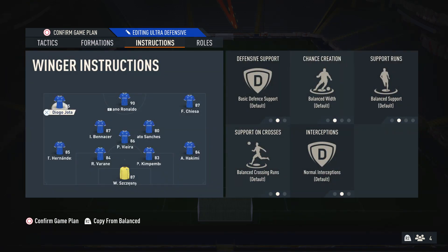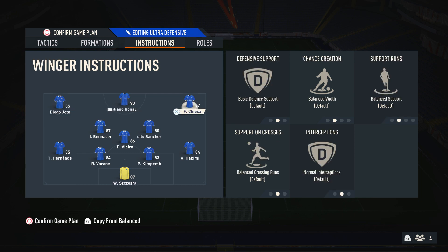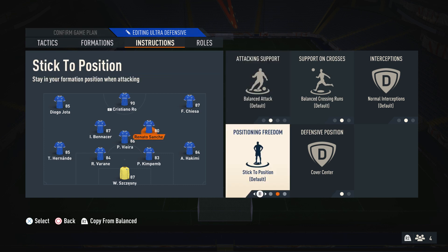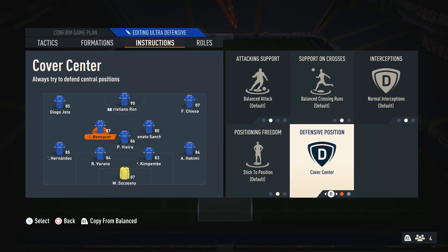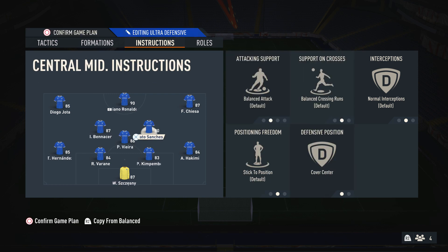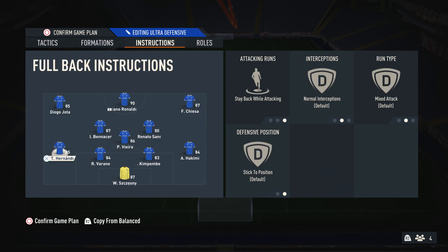For player instructions, for all of the attackers I just leave them alone. I feel like you restrict them too much if you change them, and giving them freedom by not restricting their instructions actually benefits you a lot, especially with direct passing because you get more free-flowing attacks. For both centre-mids, I just have them on cover centre — not stay-back while attacking or anything like that — so they're always in proper central positions. When people try to play through the middle, you always have players there to break up the play, and your wingers can help cover the wings anyway.